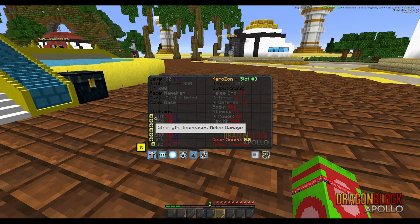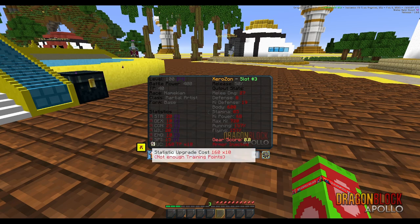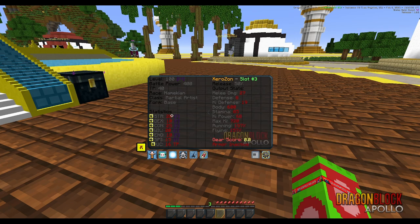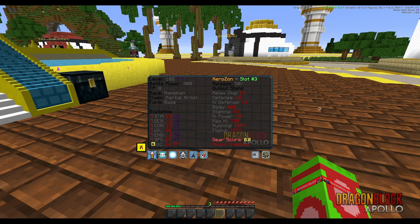I want to go ahead and put a couple points into con, because that's important. If you don't have enough con, you typically want a little bit more than you have in strength. I put points into con because that gives me more health and stamina. You need stamina so you can actually punch — I'm going to use three stamina per punch. Then I'll put a couple points in dex because defense is cool; it's nice to be able to take hits.